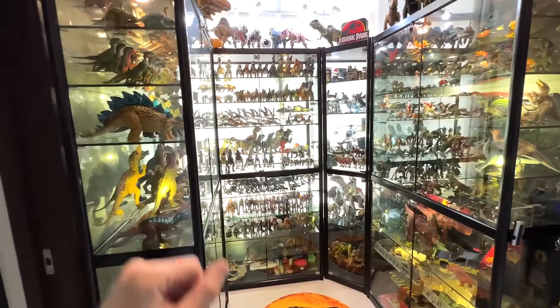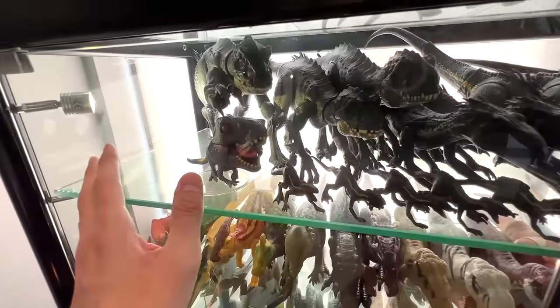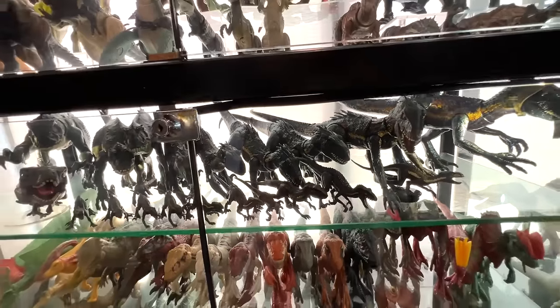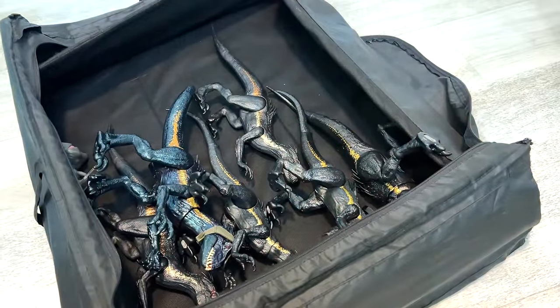We're now at Level 2 Jurassic World Midlands. Let's pick up all the different Indoraptors — they're easy because they're all placed right here. So let's get all of them into the box. Okay, the last one in. All the Indoraptors are in the box, super simple.